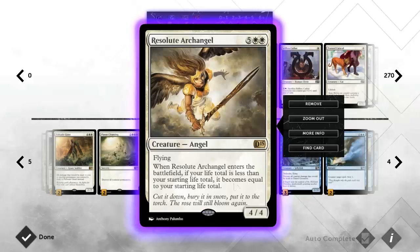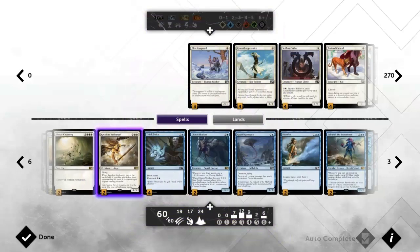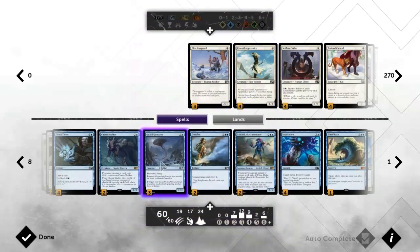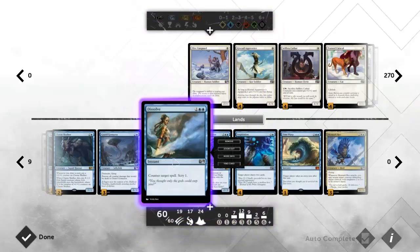We've got Resolute Archangel - both a threat and a way of stabilizing. It resets our life total to 20, so when this comes down it saves us from being killed by burn or helps protect us against creatures if they still have some out. Ideally it also kills them. We've got Think Twice because it's pretty good. Chasm Skulker of course - we have quite a bit of card draw here so we may as well run that card. Azorius Guildgate for more defense against aggro decks, and only two Dissolves.